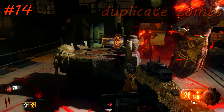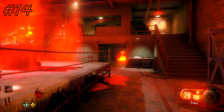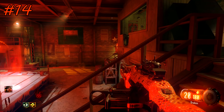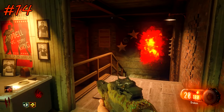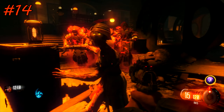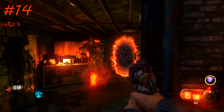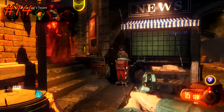Every time you pick up an artifact in one of the four districts, keepers are going to spawn. If you take those keepers into the rituals with you and complete the ritual without killing them, those keepers will actually turn into zombies. You can use those zombies to charge an egg or get some extra points on low rounds. This also works with the four keepers that spawn when you first enter the rift — you can bring them out and into a ritual for an extra four zombies.